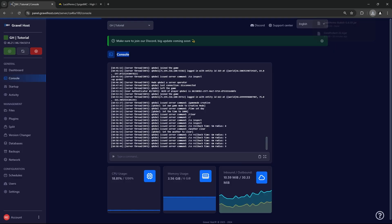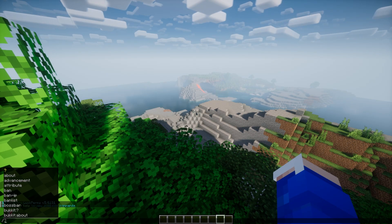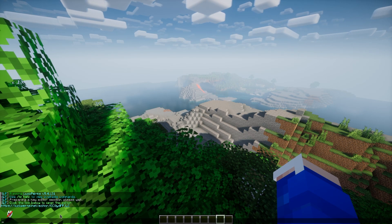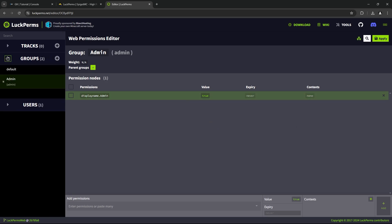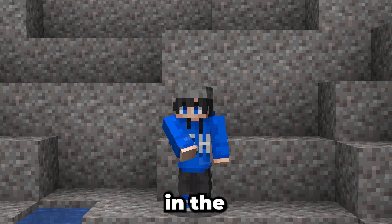You can install LuckPerms from Spigot and upload it to your server the same as CoreProtect. After installation, configure your permissions by grouping players into categories such as admin, moderator, and player. Use /lp editor to manage permissions and set rules for different player groups. If you want a more in-depth guide on this, let me know in the comments below.